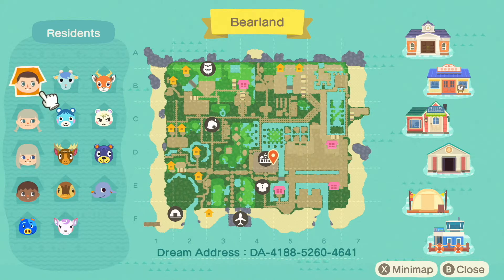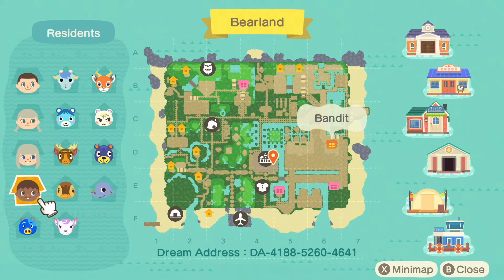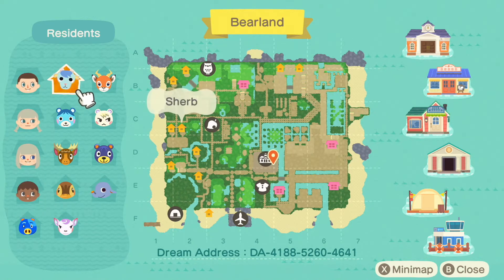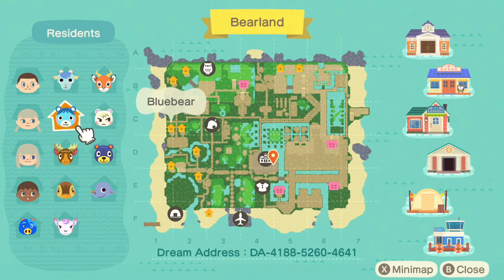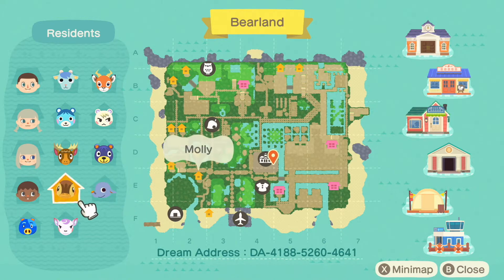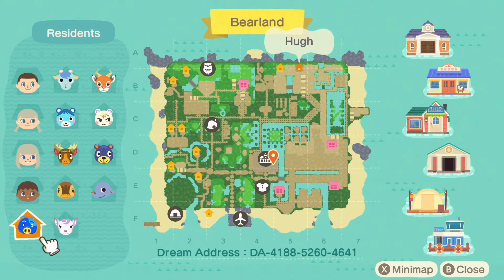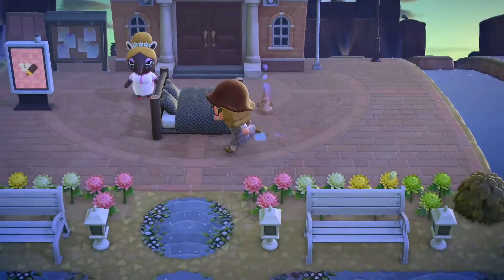So she has Rizzer, Kurt, Kat, and Bandit. And then the villagers she has are Sherb, Bo, Marshall on the beach, Blue Bear, Eric, Poncho, Dizzy, Molly — I love Molly so much — Diana and Hugh. That's a really cute set of villagers. Her airport is to the left, so let's try and get to her airport first.